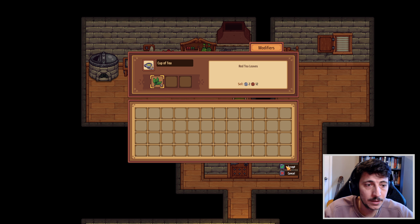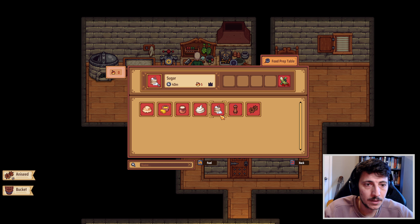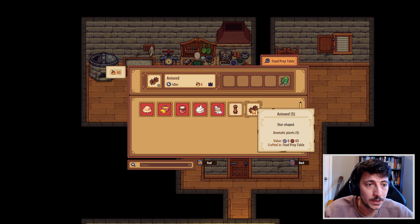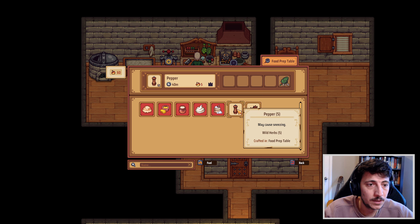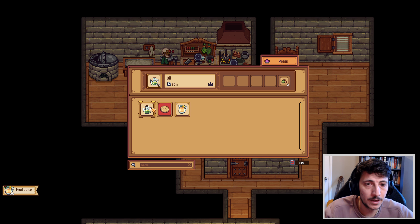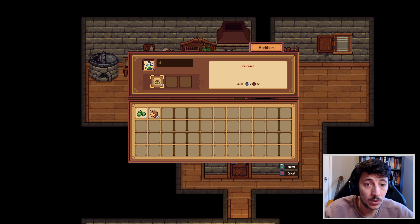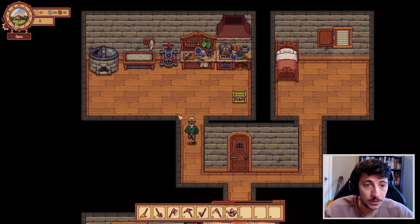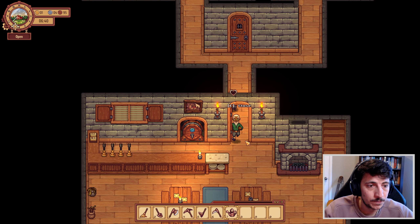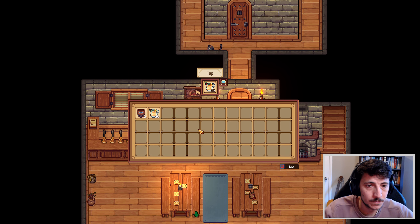Let's make a cup of tea. We need fuel in here. Food prep table. Let's make the anise. And make some oil. Sure, we'll make some coconut oil. Interesting. Hello, kitty. Meow.